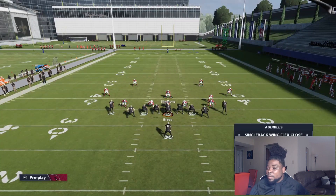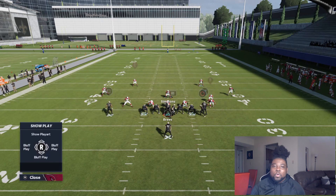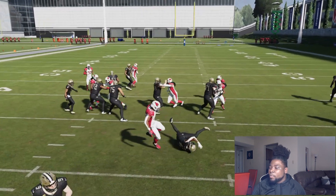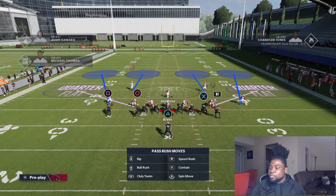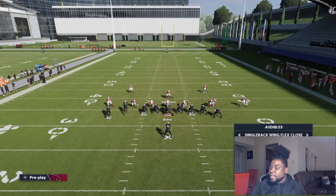Certain formations it's gonna be hard to blow up, but you're always gonna be able to contain it and make it really tough for your opponent to want to run. Let's look at I Form Slot Close - same thing, you want to slant up, because you're gonna be able to stop any of the stretches and it also does well against inside zone. You can see we just have help flowing - it's really downhill football with this formation.